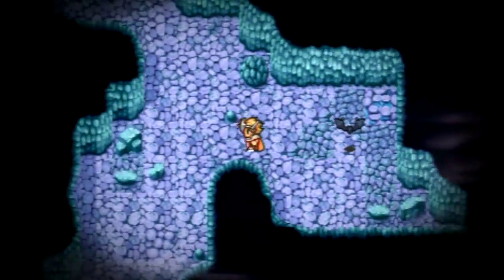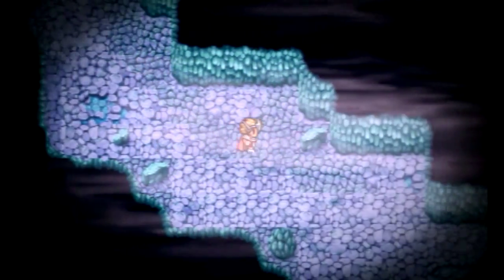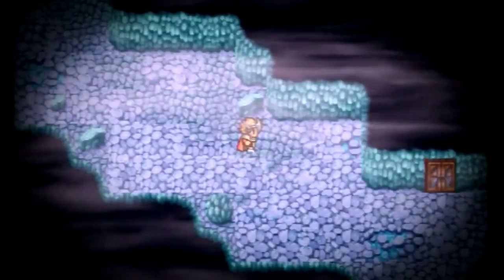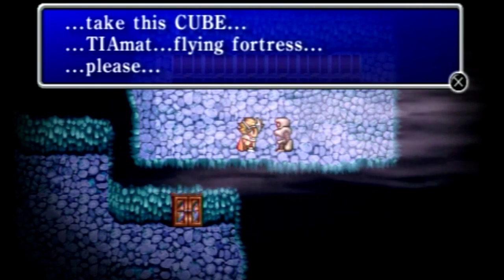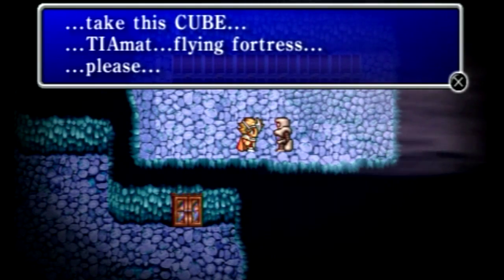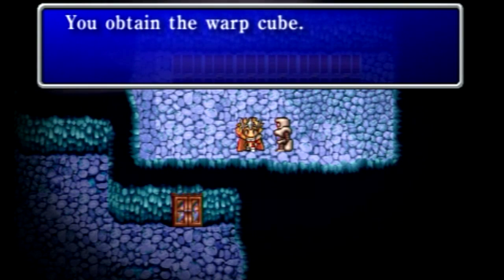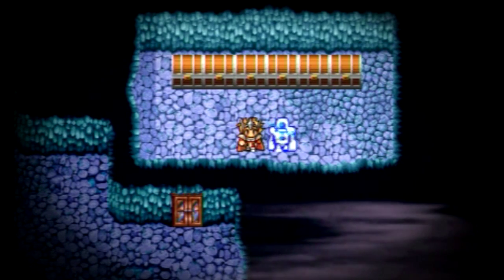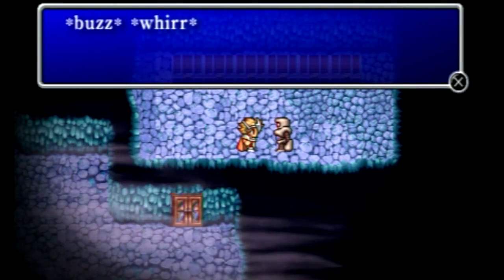Of course there are lots of random encounters over and over again, par for the course. There's the treasure room - let's see if we can get in. There's a pressure plate right inside, so let's activate it. Luckily I was able to take them out very quickly, and now we're going to talk to this robot who has a cube for us that will allow us to access a flying fortress. That's ultimately where we have to take on Tiamat, which is the boss for the fourth elemental stone. And now the robot shuts down for good - it accomplished its goal.